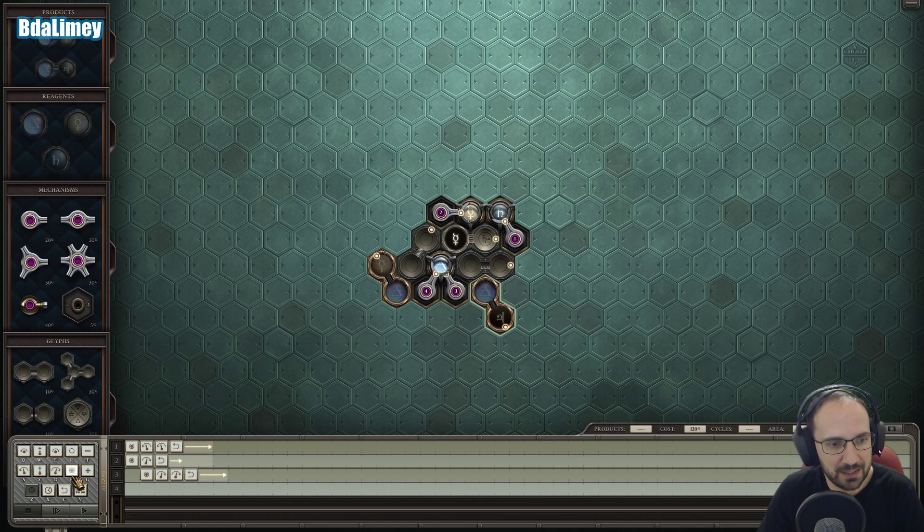So then the next thing — as soon as two can, it needs to grab another Quicksilver and then rotate twice to get it to here, and then reset. In the meantime, four, as soon as it can, will grab the element and go counterclockwise twice, then reset. We need to line these two up, so they would go like that. See how that goes.